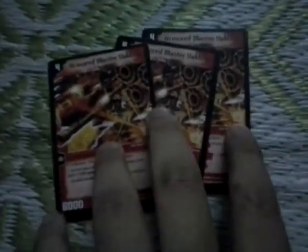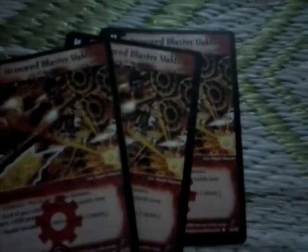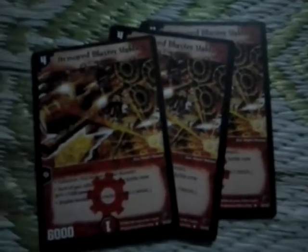Next is some fire evolutions — three Armored Blaster Valdios. That's a 4-drop, 6000-power evolution creature and it's a human. It's a double breaker, and this one Armored Blaster Valdios gives 1000 power to each of the other humans in the battle zone — not to itself, but to other humans.